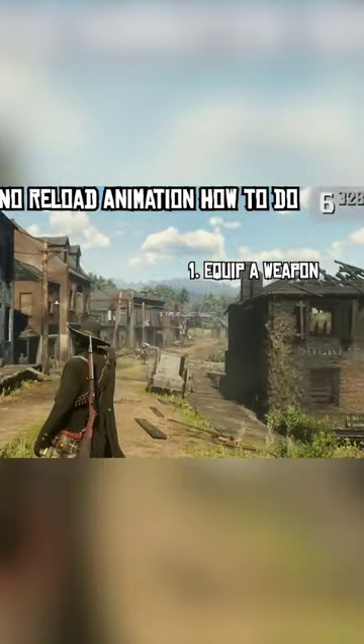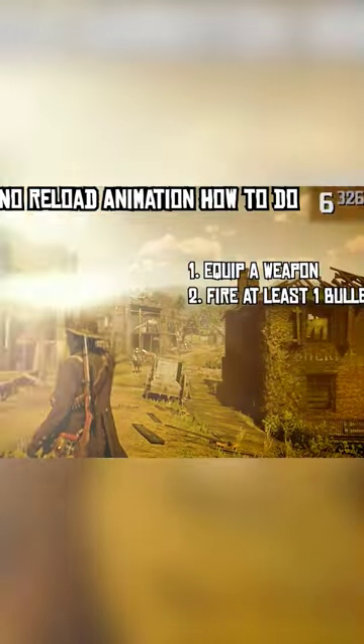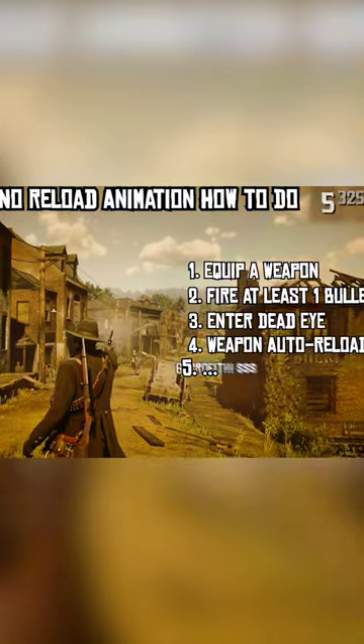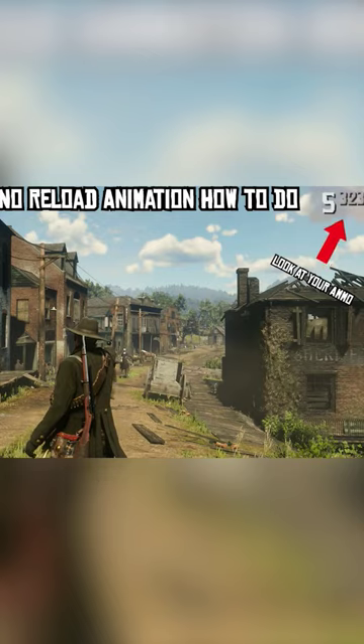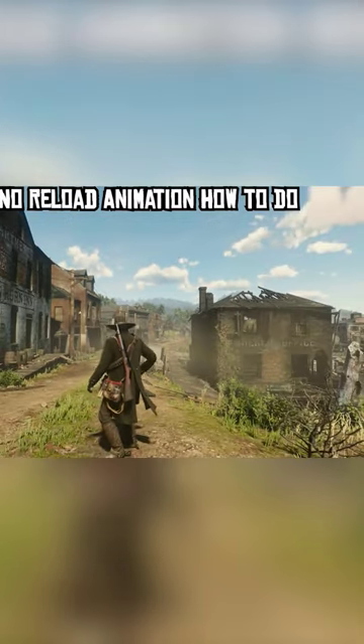take out any weapon of your choice and start shooting. For this trick to work, you have to continuously enter Deadeye when you have at least one bullet left in your chamber. So you will have to either pay attention to your ammo or know how much ammo the weapon or weapons you want to use can hold.